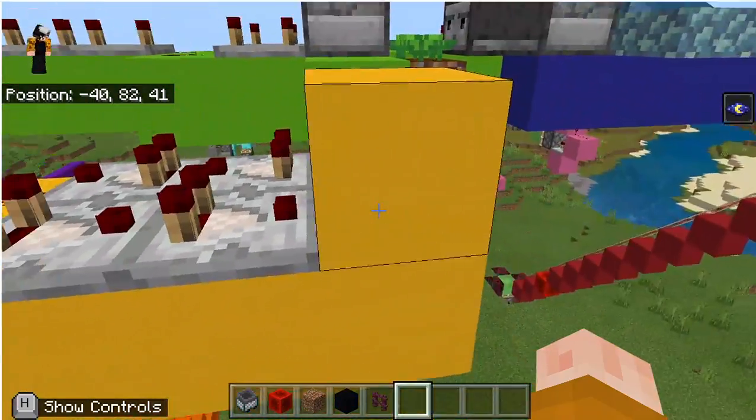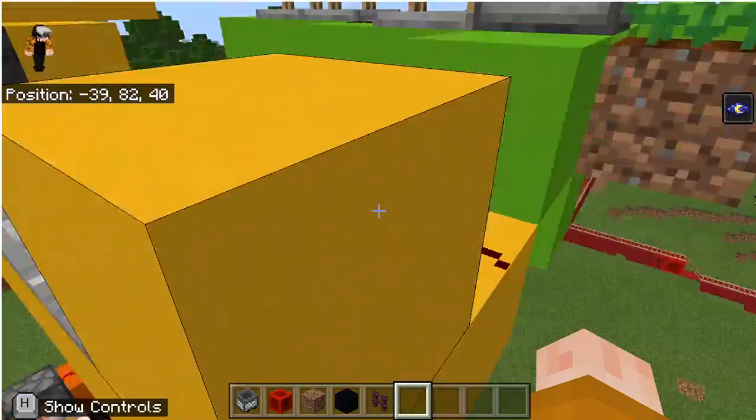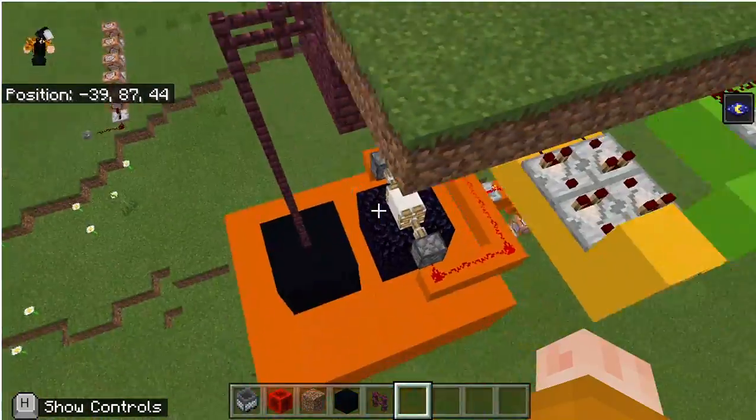Which was in this redstone — it's a comparator pulse extender. That way the pulse is long enough to keep the door open long enough for me to be able to come from around up here, up to the top.